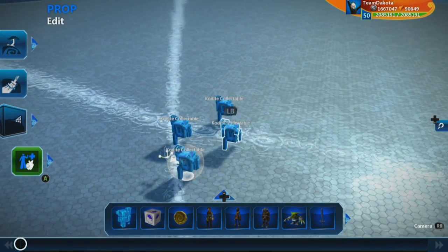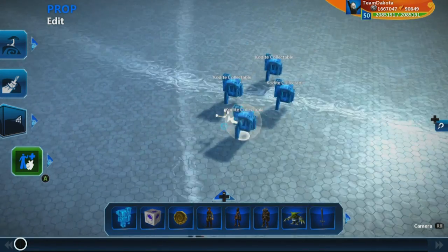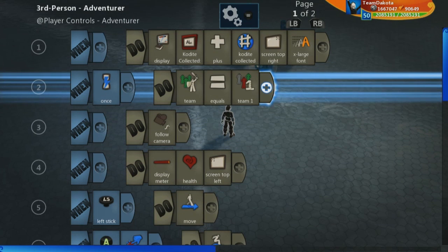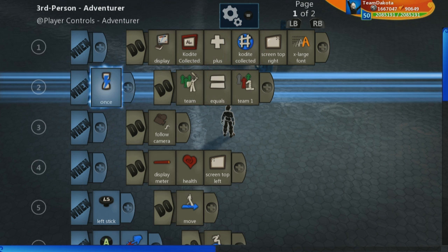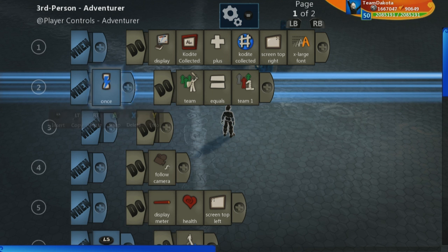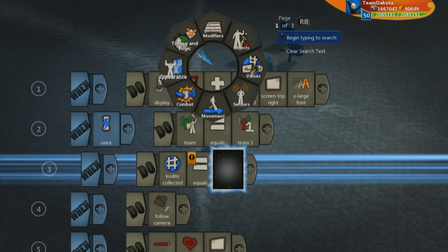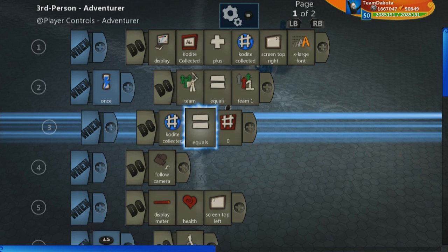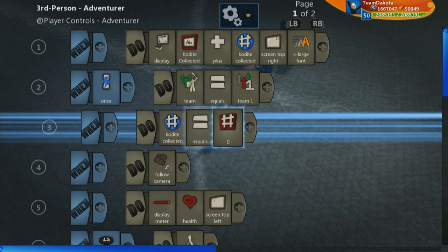At the beginning it was correctly set to zero, because the game just started. Number variables like 'code i collected' start at zero by default, but we want to initialize that explicitly. I'm going to add a 'once' tile — which only runs one time at the very beginning — and make sure 'code i collected' equals zero. If I wanted, I could give the player 10 to start, maybe as a starting currency.